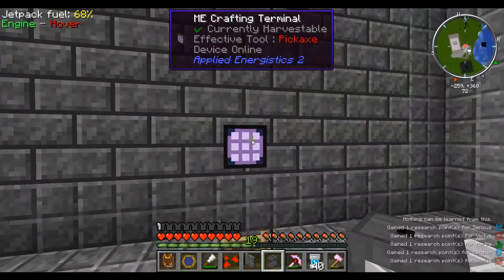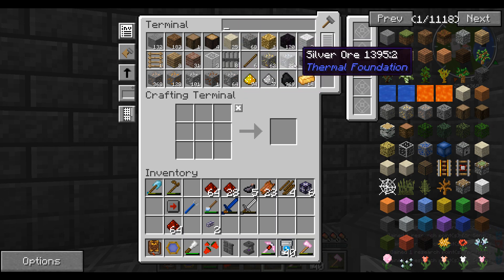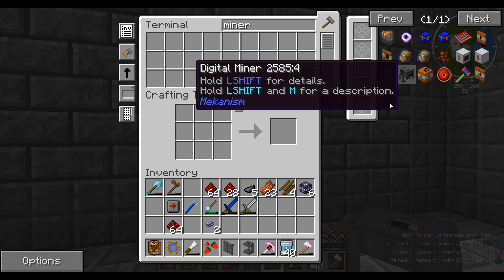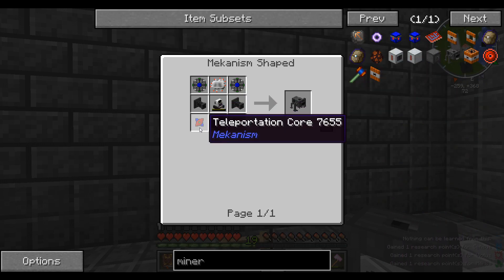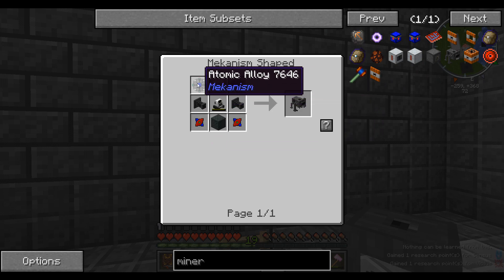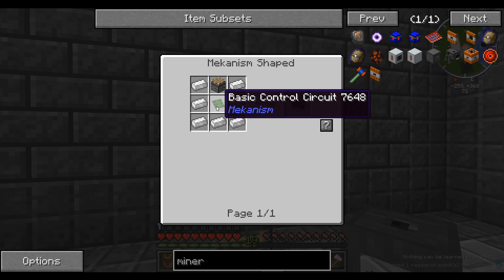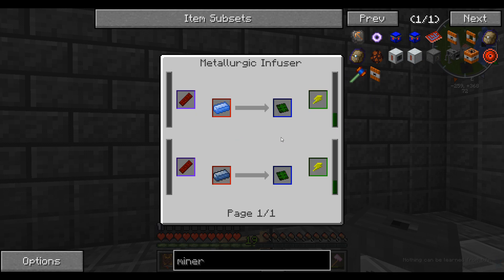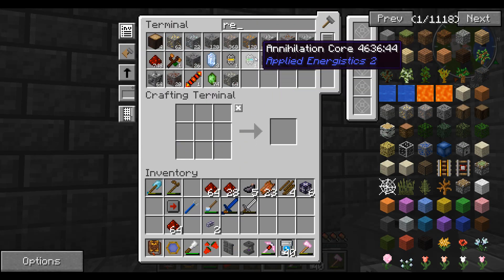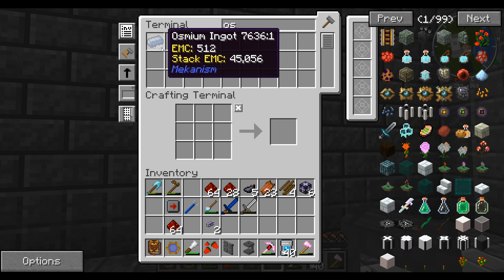Today's episode, we're gonna get on with a bit more tech-related stuff, because I want to get started with a new miner — the Mekanism Digital Miner. For this we are gonna need two teleportation cores, a robot, and some atomic alloy. We're gonna need a lot of really advanced stuff. Best thing to do is get these electric circuits first — we need some osmium and some redstone. Well, we already have the redstone, so osmium is going to be the first thing we need.